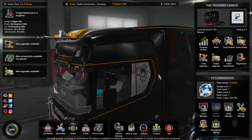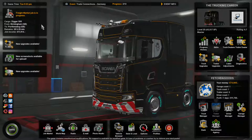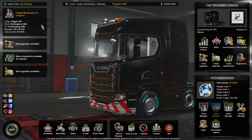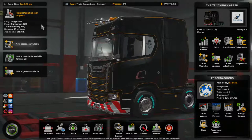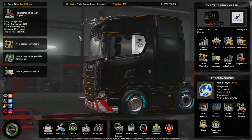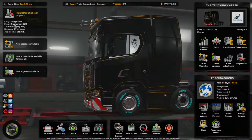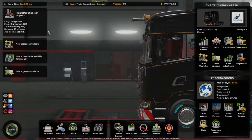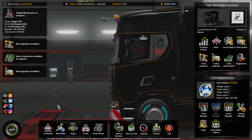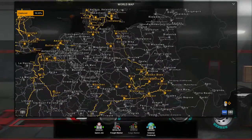So today I thought let's actually obey the rules, take in the scenery with the full graphics of Euro Truck — the 400% scaling — and just appreciate it while answering some questions. We're going to be taking a Digger 500 from Birmingham because I've downloaded a load more mods since my computer can now handle it. I've got Pro Mods.